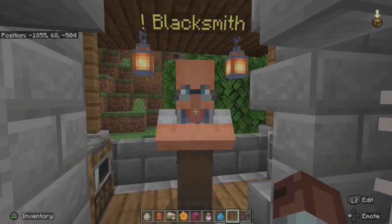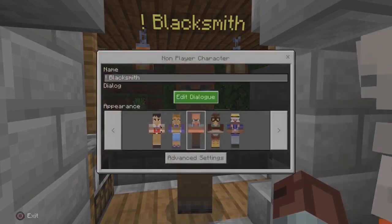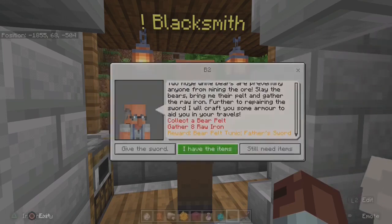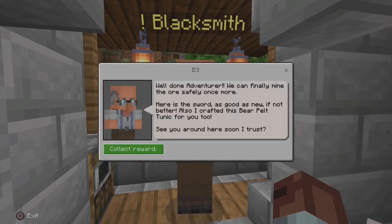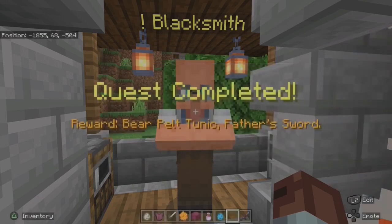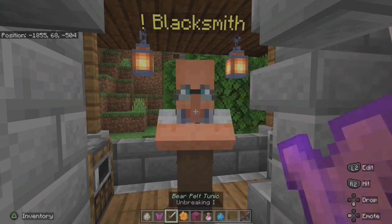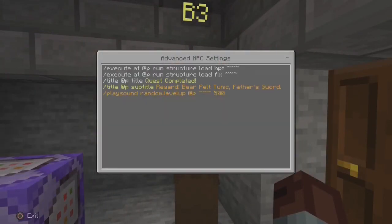Now to hand the items back to the blacksmith. Once he has the pelt, the blacksmith will then offer our reward, which I have already altered. We need to target the player interacting with the NPC and then run the command — so it changes to: execute at player, run structure load, then the name of the saved item, followed by tilde tilde tilde.